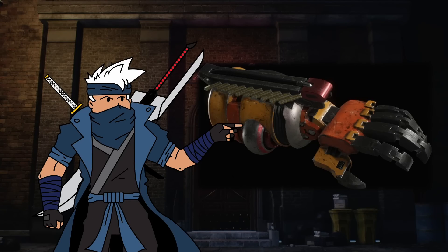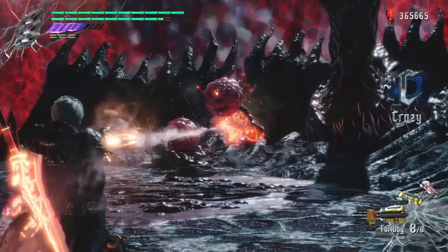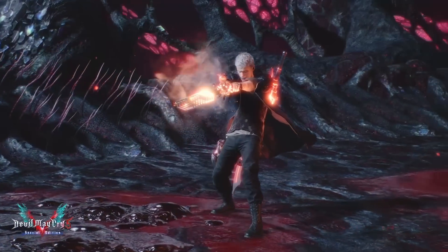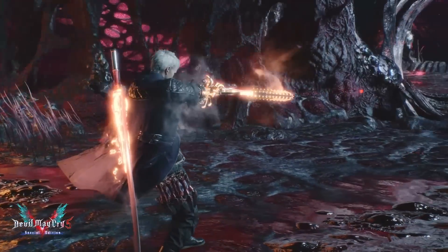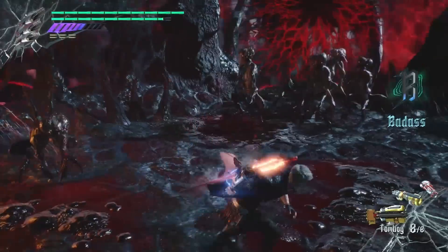So, the Tomboy. This Devil Breaker was originally created to help power up the Red Queen or the Blue Rose, but Niko mentions that the Tomboy itself has so much power that its purpose changed. If you haven't seen its power, here you go.